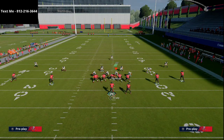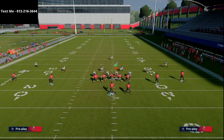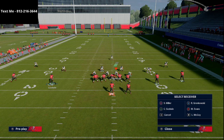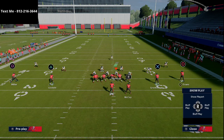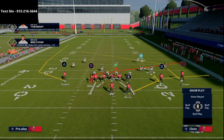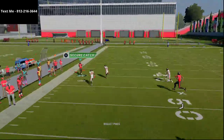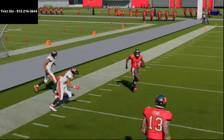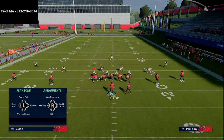You want to be on the right hash and you don't need Hot Route Master to run this. I'm going to put McCoy on a flat route - you can also use a wheel route. I'll take Rob Gronkowski and put him on a hitch route, then take Miller and put him on a slant route and motion him to the right side of the screen. The defense will shift and the left side of the field is wide open for an absolute dot over the top on that wheel route.